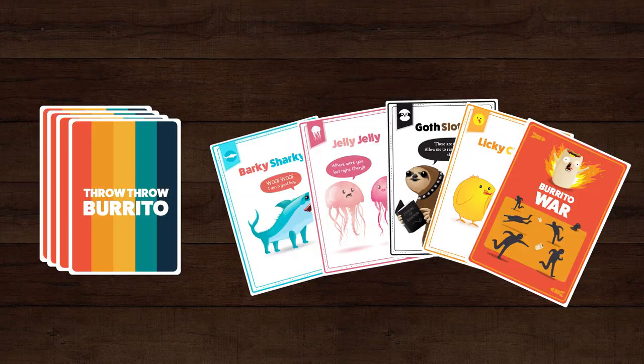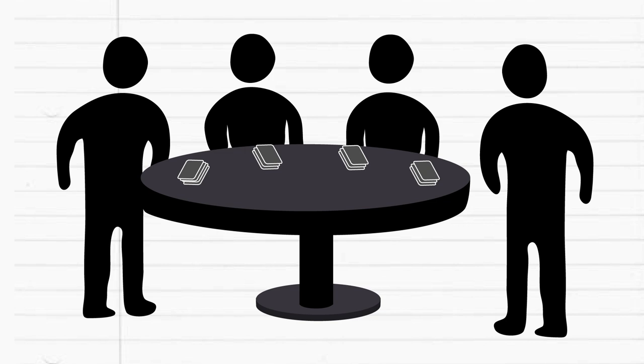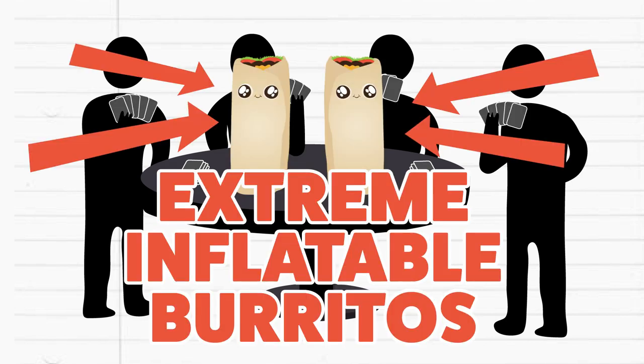Throw Throw Burrito is the first of its kind — it's a combination of card games and dodgeball. Here's how it works. You all just sit, or preferably stand, in a circle holding cards. In the middle of the table are a pair of soft foam burritos, which are included with the game.